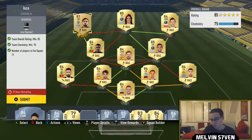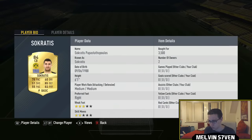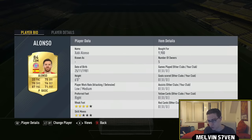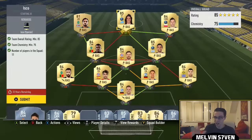I probably could have done the Isco SBC another way, but I didn't want to use the players I'd already used in the other ones, which would have meant buying them again and doing a different segment. So I overpaid and there are cheaper ways to do this. You can see I've used Farman, Socrates, Howardes, Martinez, Rio, Patricio, Alonso, Pastore, Carvajal, Krakowiak, Cavani, and Ruiz.